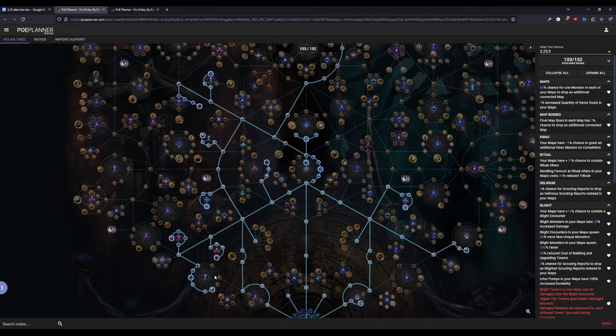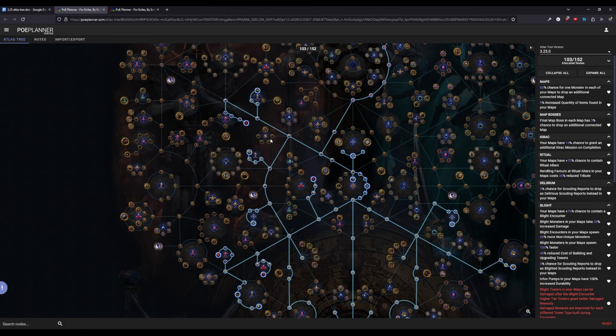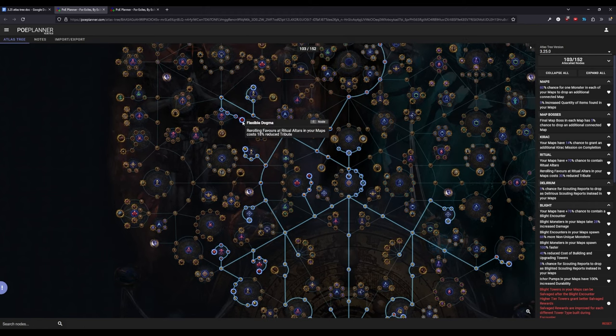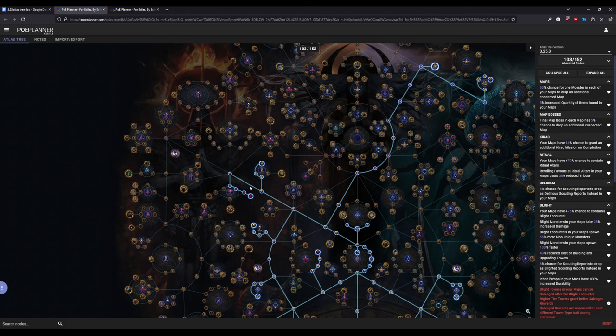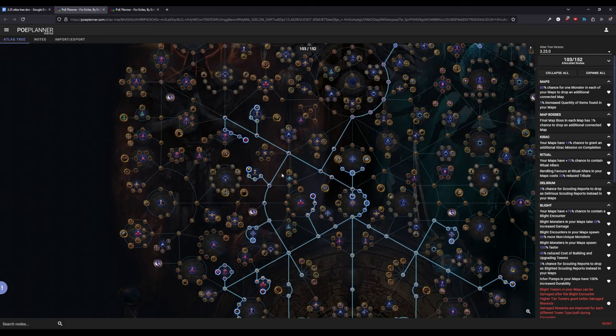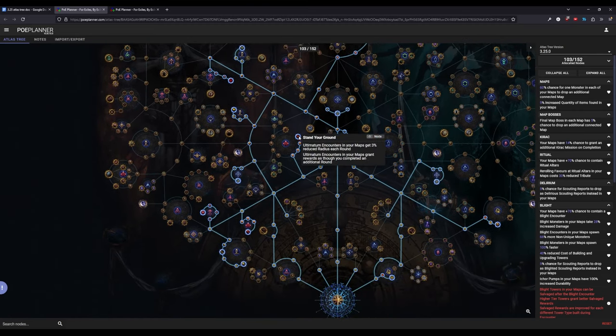In the first tree following the base nodes, we very similarly take the June nodes and the Blight node, but we also take the Ritual and Ultimatum chance nodes — the main difference from the other tree. We grab Safe Houses like before, but differently we grab the reroll chance so that you can actually buy more items. As long as we don't have guaranteed four rituals, there will be situations where you have three altars but want to reroll because the rewards are bad.